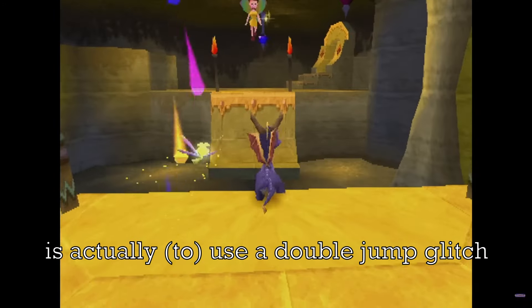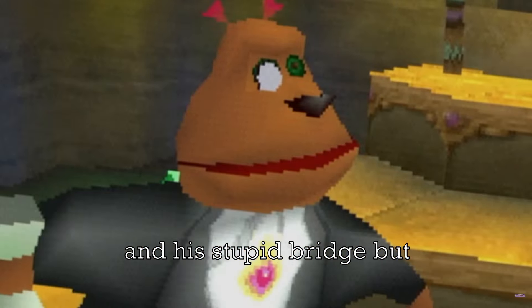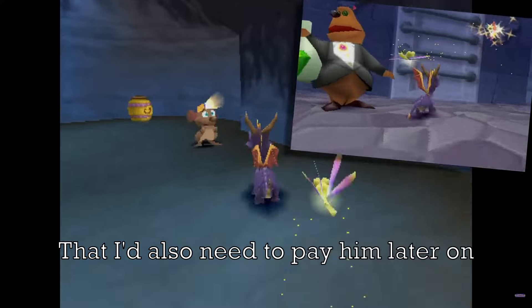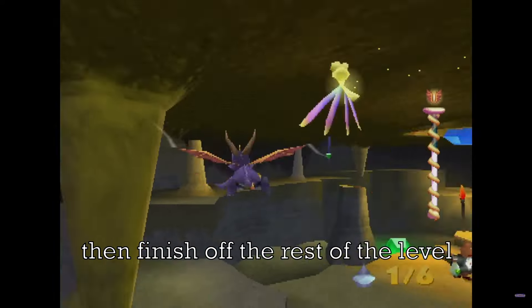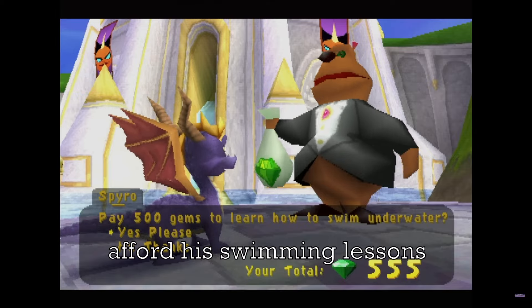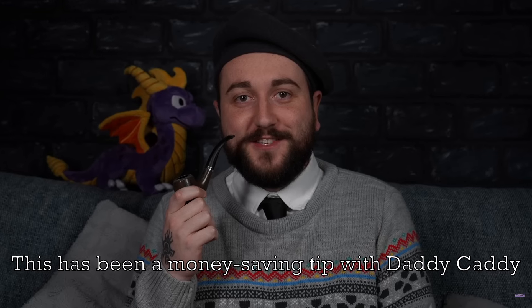My favorite thing to do with him is actually use a double jump glitch in level 1 to not only completely ignore him and his stupid bridge, but also use the same glitch to get on top of a ledge that I'd also need to pay him later on in the game to learn how to climb. And then finish off the rest of the level without paying him a cent, meaning that I can then afford his swimming lessons right after level 1 without needing to go into another level first to try and save up enough.